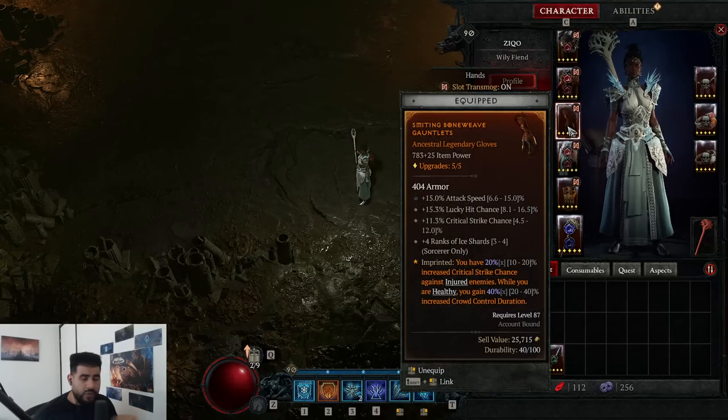For gloves, this is universally the best for every single Sorceress build: attack speed, lucky hit, crit chance, and then plus ranks of whatever your main skill is. If you are a chain lightning build you want plus four chain lightning. If you are an ice shard build or a blizzard build, you want plus four ice shards.